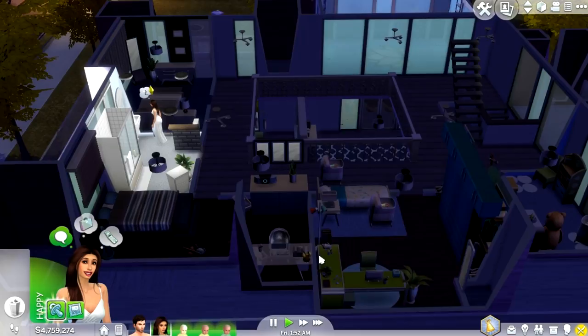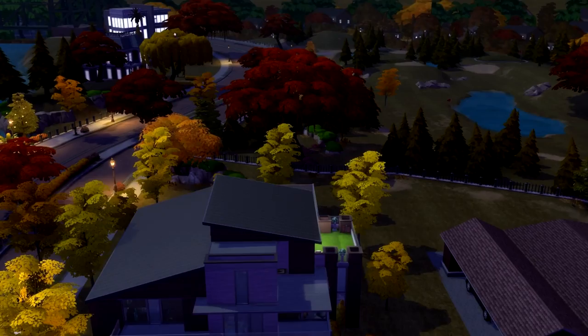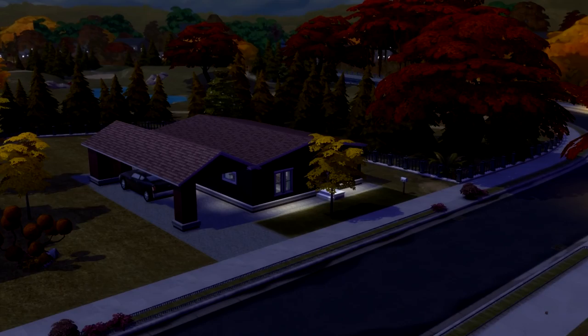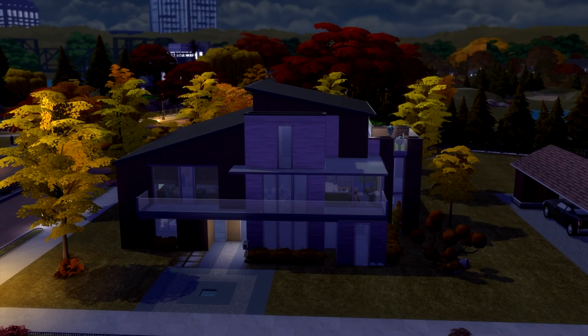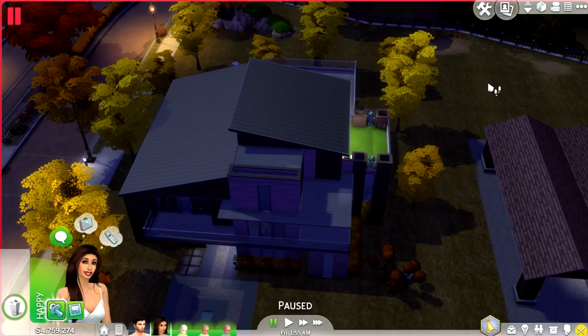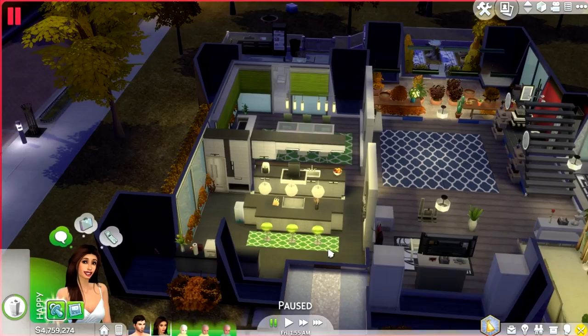Let me go ahead and show you guys the house really quickly. It is better for this house if you have the Luxury Spa Pack because that's a major part of it, and also the Outdoor Patio Stuff Pack — I don't have that so there is stuff missing. It's very modern and modernesque. They live right next to Coffee and Mr. Fox, of course. This is what it looks like — super mansion-y, which I love.